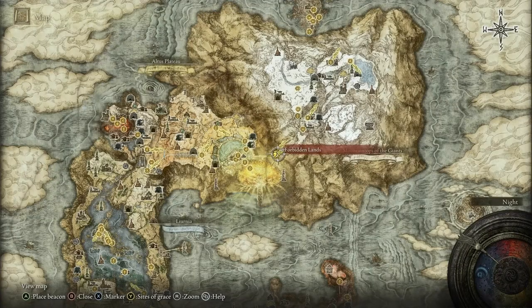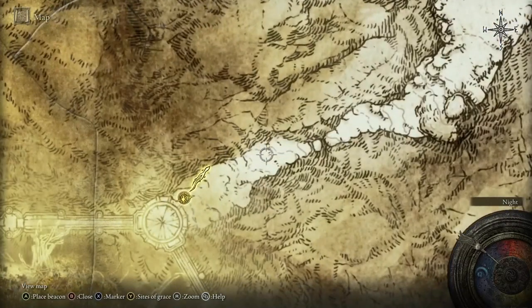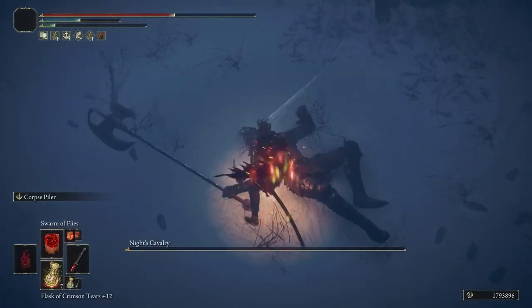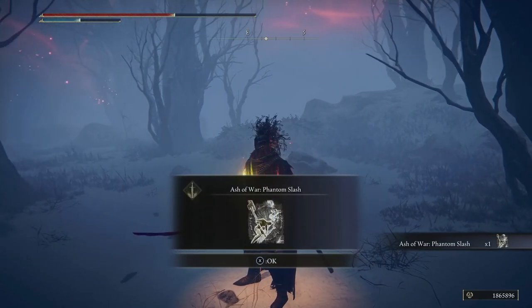The next one is as you get to the snow region. You can see where I am on the map — you'll find the enemy here in the snowstorm at this location. As you defeat this enemy you will receive the Ash of War called Phantom Slash. This is actually a cool one because it fakes slashes at your enemy, which is pretty neat.